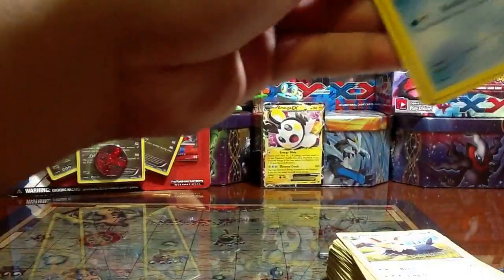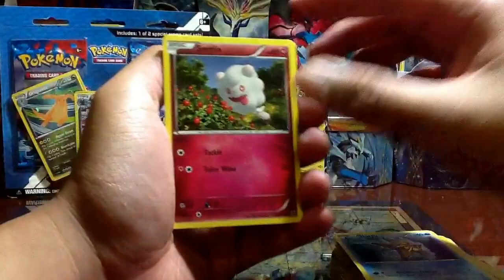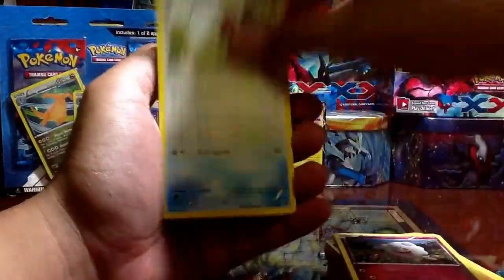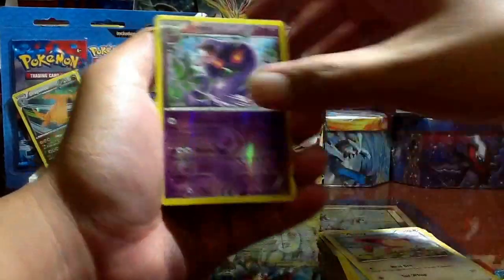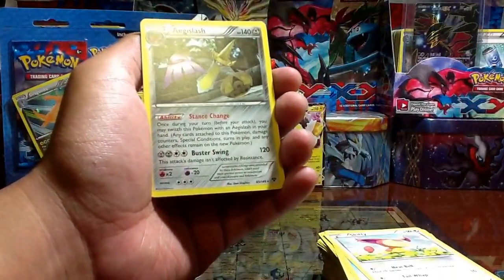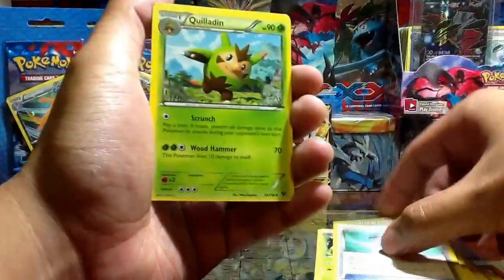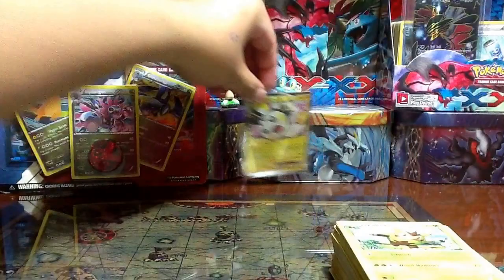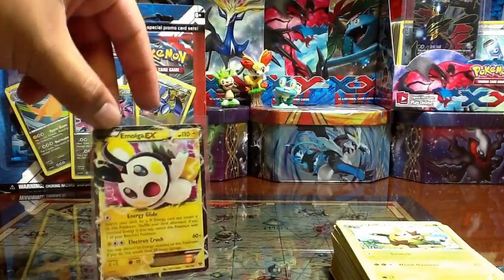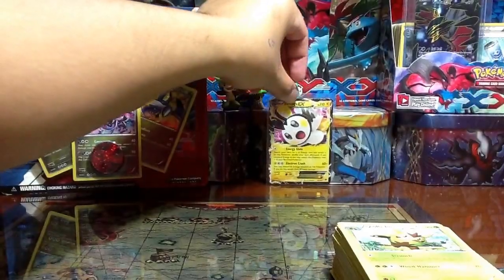So here's the last pack of the stack, then I'll open up the blister pack. We have Staryu, Swirlix, Fletchling, Shellder, Skitty, Arbok, reverse Aegislash — I already have the rare version of it — Surskit, Eviolite, Klinklang. Pretty good, but what made it awesome was the Emolga EX — I had the full art but not the regular Emolga EX.